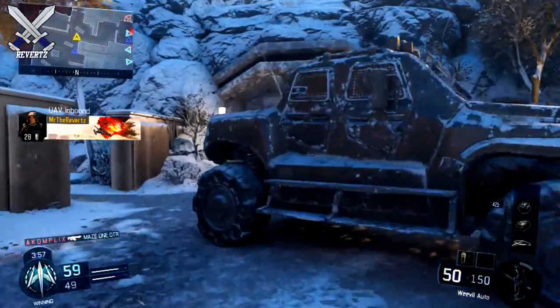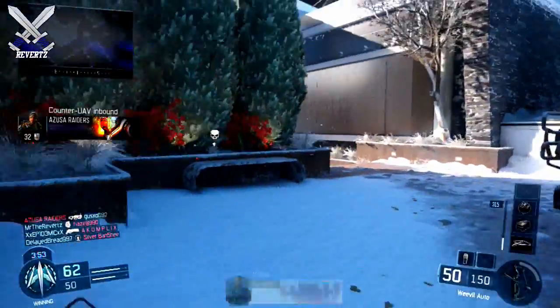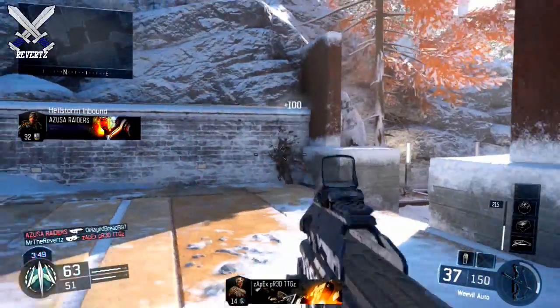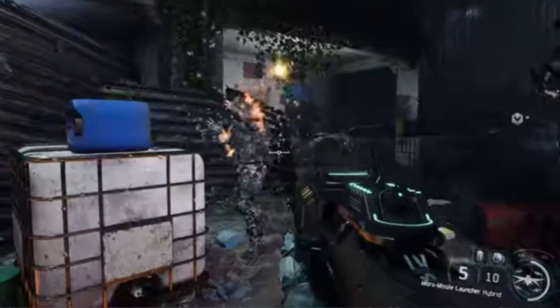Hey, what's going on guys, Mr. The Reverts here and today I'm going to be showing you guys one of the new weapons coming to Call of Duty Black Ops 3. In the recent trailer showing the new cyber core mechanics, there was a quick little scene that showed the character holding a weapon called the Micro Missile Launcher.